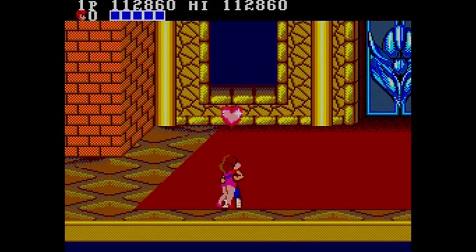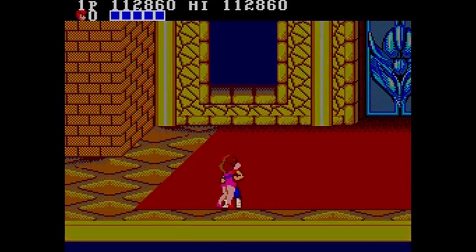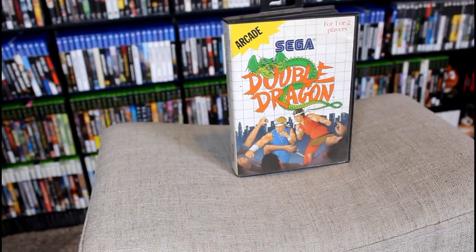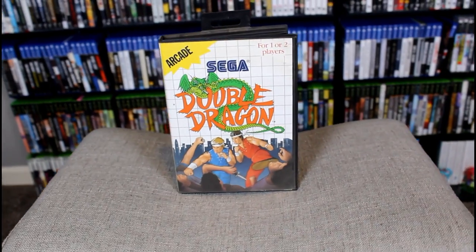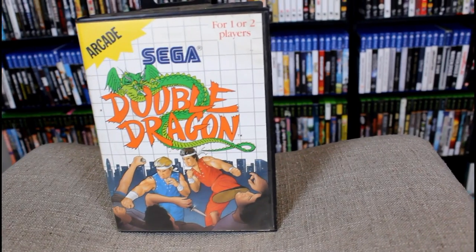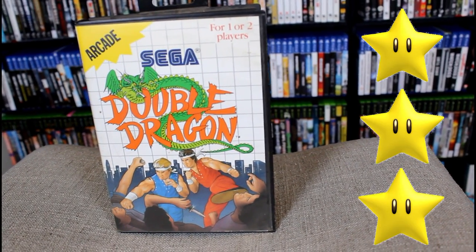Double Dragon was followed by two sequels: Double Dragon 2 The Revenge in 1988, and Double Dragon 3 The Rosetta Stone in 1990. Technos Japan also produced a fourth game in the series titled Super Double Dragon, released exclusively for the Super Nintendo in 1992. Double Dragon is a game that brings back a lot of nostalgia for me. It's fun to play by yourself or in a group of friends. I give Double Dragon for the Sega Master System a 3 out of 5.